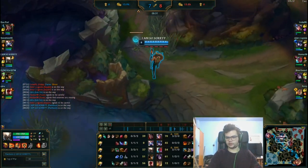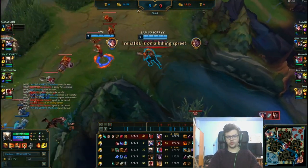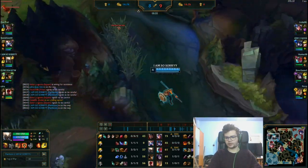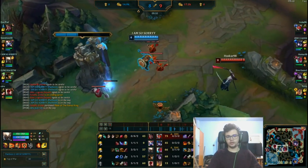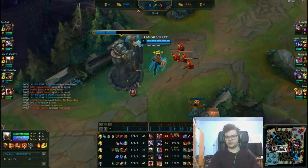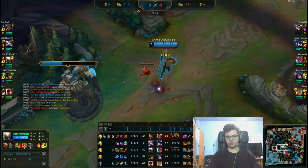Darius is already 0-3 and 30 CS behind. From this point my goal is to get my items and try to kill the opponents. But as you can see I'm inting a bit here — I didn't cast E in time because I forgot about Yone's E proc. You always have to be careful of that. If I had cast E there I would have survived. That was my fault. Anyway, we got another kill on Sejuani, then we see Irelia killing Darius and narrowly escaping. I'm two levels behind with almost 30 CS deficit.